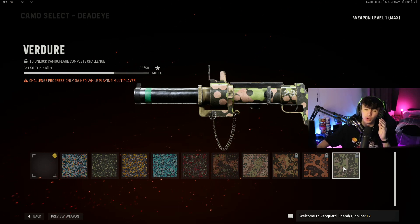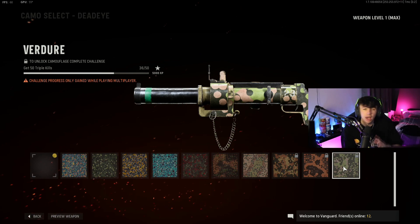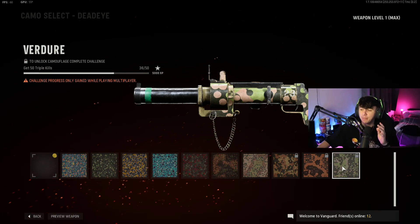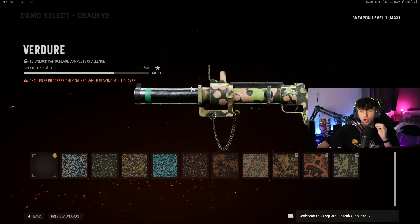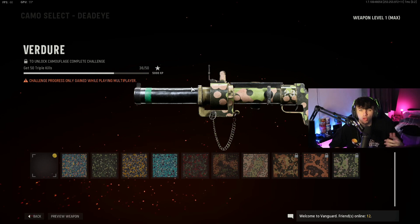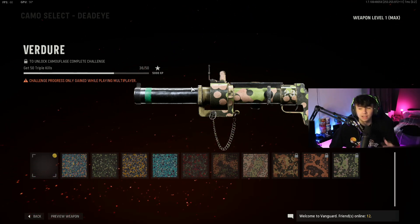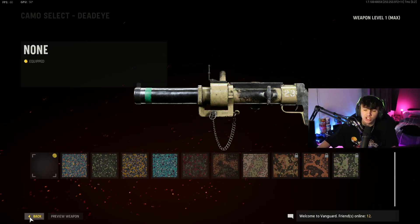What you actually want to do is get a double kill with your primary weapon — whether you're using an SMG, an AR, it doesn't matter — and then get the third kill with your launcher, or even the third and fourth kill. If you don't get a double kill or you get more than one kill with the launcher, it doesn't matter. Just get a double kill with your AR, your SMG, your sniper, whichever primary weapon you're using.